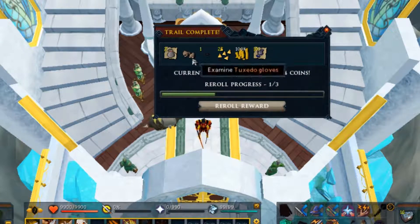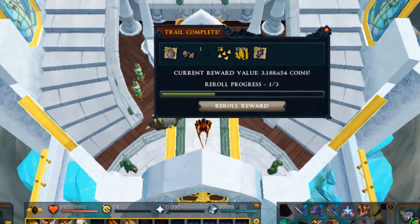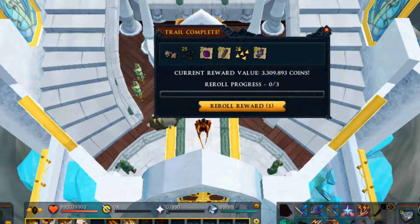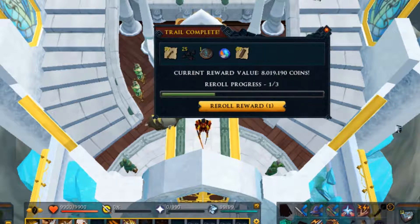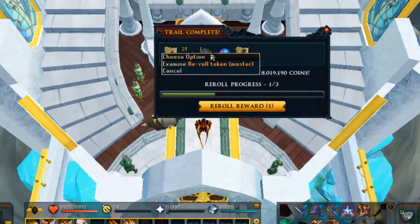Re-rolled into 3 mil tuxedo gloves - probably not the GE value though. 16 to go and we've got 328k, then 3 mil for the tuxedo gloves again, so that's two pairs of tuxedo gloves. I've got another re-roll there, I'll save that. And 8 mil - nice! Elemental impetuous, we'll see how much that one sells for. And a re-roll for the master token.